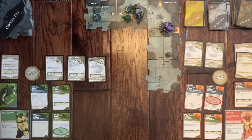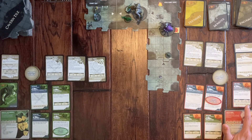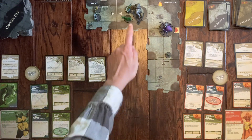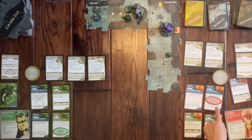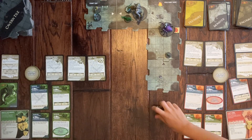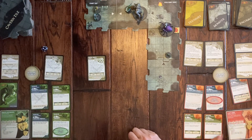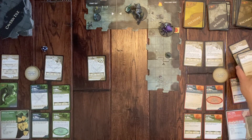Emma considers her daily power — a headshot that attacks one monster within two tiles for three damage. She could target the Drider or remove smaller monsters. She decides to shoot the Hunting Drake. Rolling a fourteen, she hits and knocks it out, earning a treasure: Bracer of Shielding, which reduces damage by one. She also gets one health back.